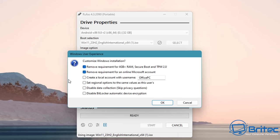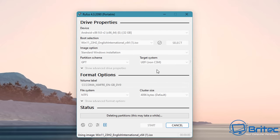We're going to leave it on GPT and UEFI. You'll probably see a box pop up where you can check some options if you don't have a supported computer. This machine is a 9th gen i5 so it is supported, but I'll remove options like creating a local account and setting regional options to speed things up. Click OK and it will erase the USB flash drive, then you'll be able to boot from it and install Windows.